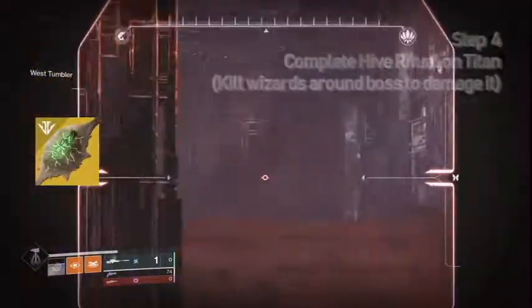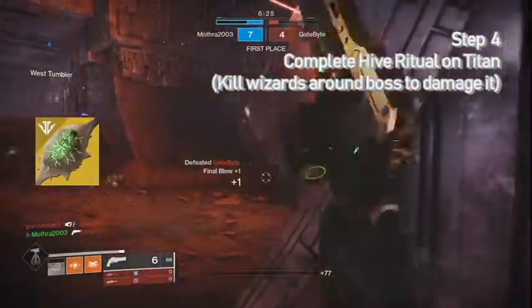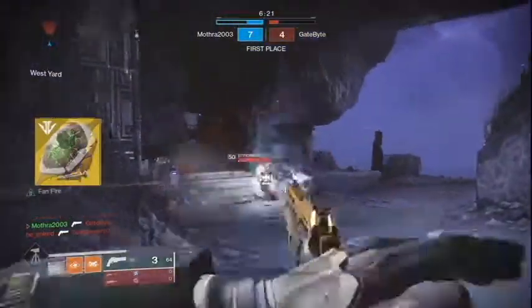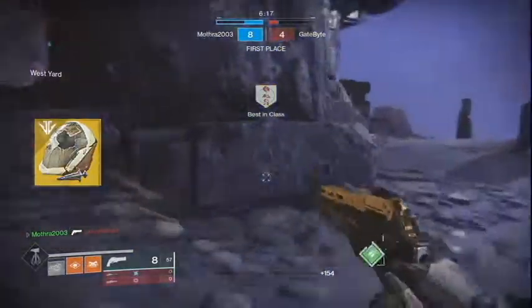The next step is to do a ritual on Titan, which is just a lost sector, but the boss will have a shield until you take down the wizard or knights next to him. Kill him and you'll get the next step, called A New Jagged Purpose. Just return to the Drifter for the next part.